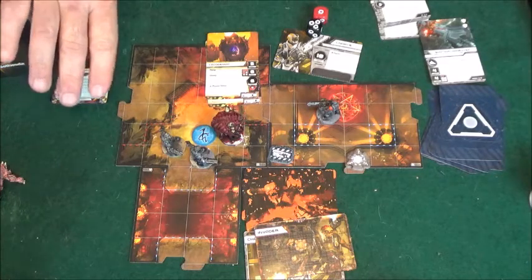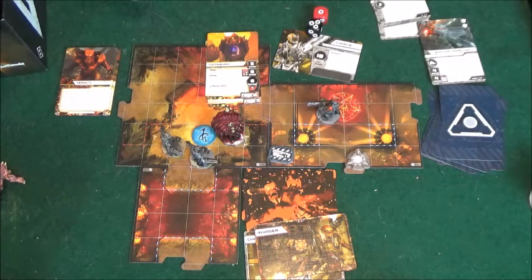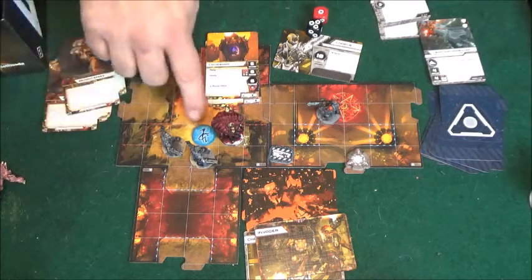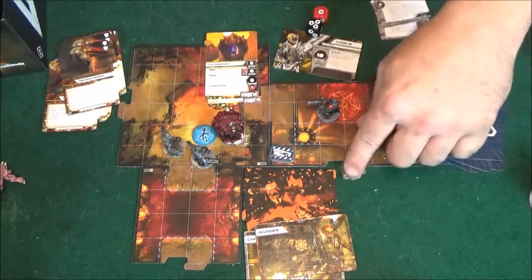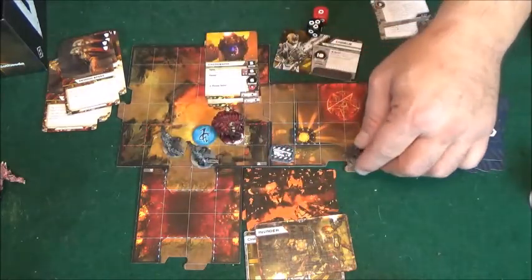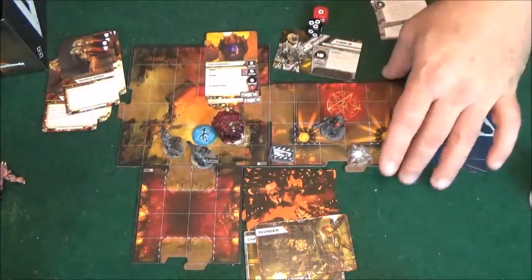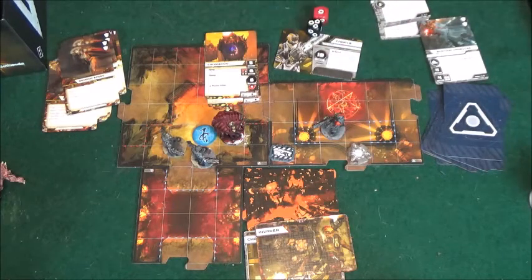All in all it's a deck building game — as the marines find different things, they build their decks. At the beginning of the game, the demons also build their deck, choosing what cards to use for that particular mission. They can build some pretty nasty decks, especially once they know which spawn tokens they have. There's also a teleporter — if there's more than one on the field you can walk over one and teleport to the other. The game comes with a bunch of different missions, which are really quite good.